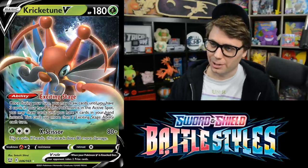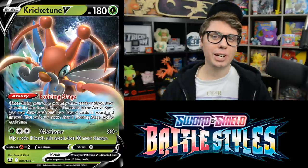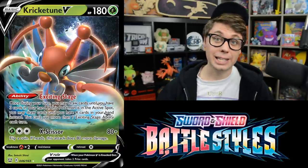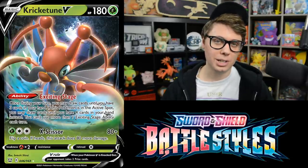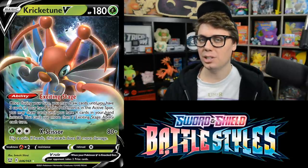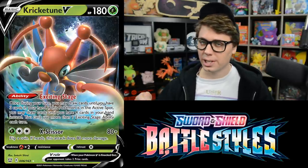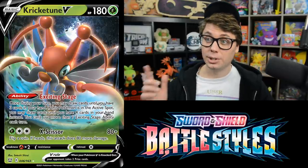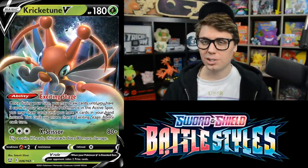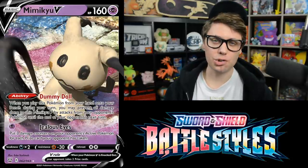I really like this Kricketune V with its Exciting Stage ability. It fills your hand to three cards once during your turn, and if it's in the active spot, you fill your hand to four cards. Drawing cards is pretty much always strong in the Pokemon TCG, so Kricketune V will see play. It also combos with Rose — use Rose to accelerate energy from discard to your VMAX, discard your hand, then use Kricketune to draw more cards. It can also help you draw out of Marnie.